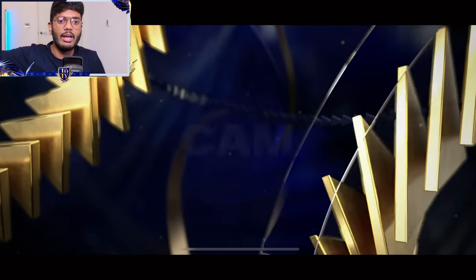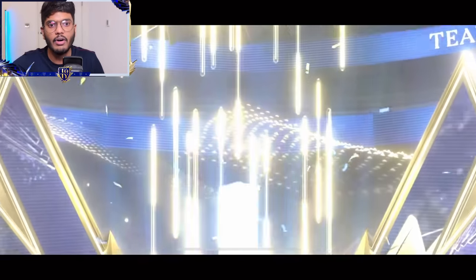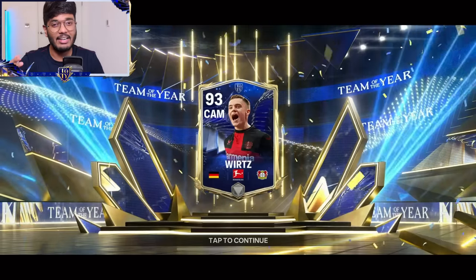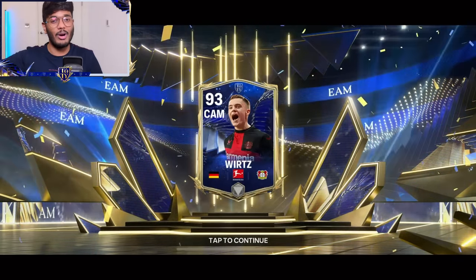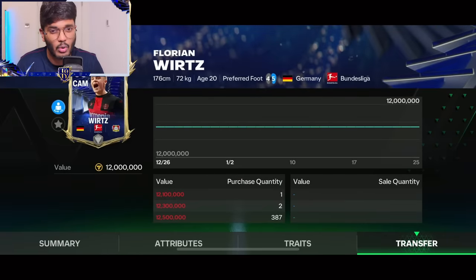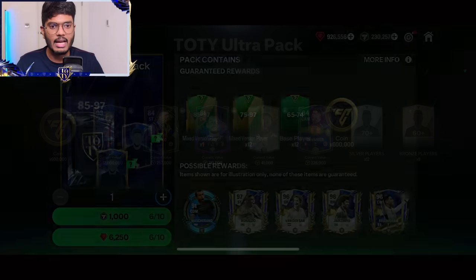I'm going to open the next four packs. Team of the Year — Germany. It's not a starter. Florian Wirtz, guys — not bad though. He's a 90 rated player. Look at the pack animation — it looks so good. This is my first high-rated Team of the Year nominee that I packed. We still haven't packed the Ultimate Team of the Year, but I'll take 90 rated Florian Wirtz. How is it just 12 million coins? I think his price is going to go up, obviously. So Florian Wirtz is the first big pull and we got some coins.